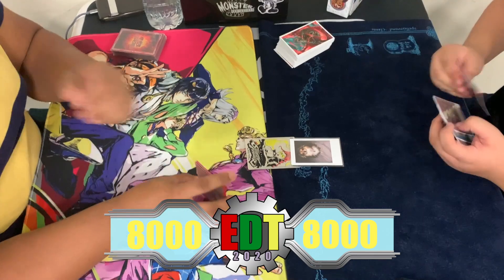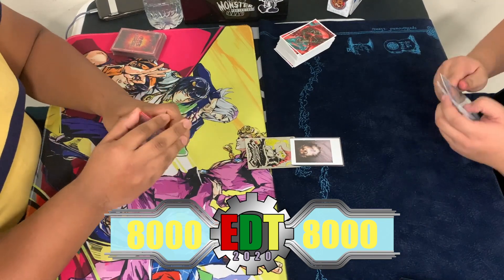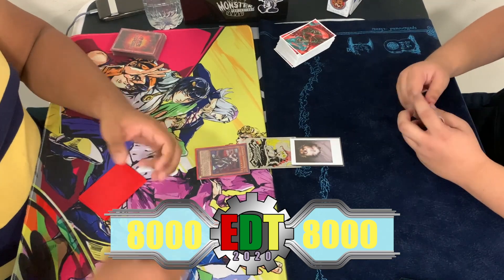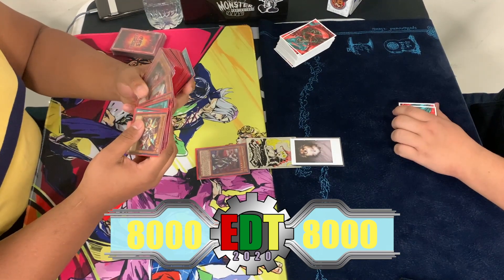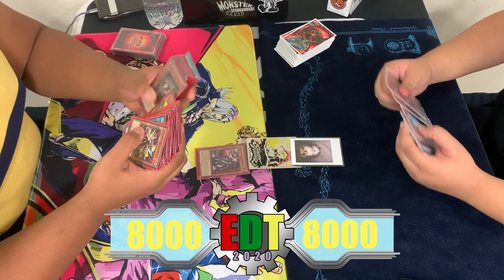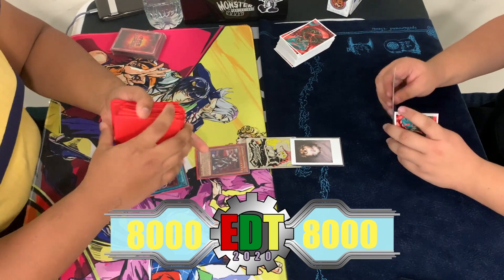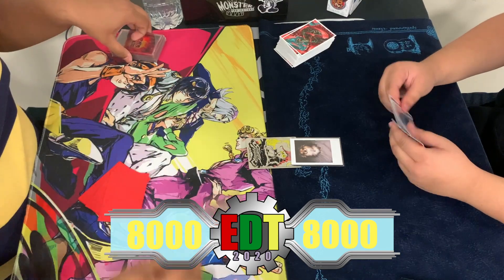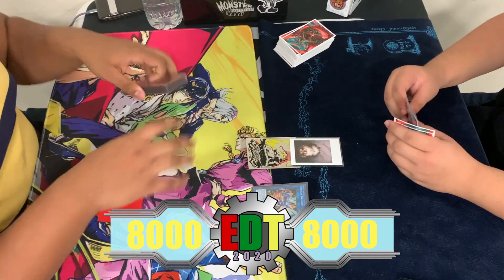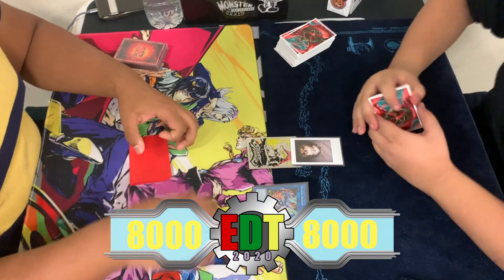Both players draw their respective hands. Imran summons a Chamber Dragon Made, then searches Dragon Made Hospitality, and then a quick Link Summon of Striker Dragon. Striker Dragon has an effect that searches Boot Sector Launch.